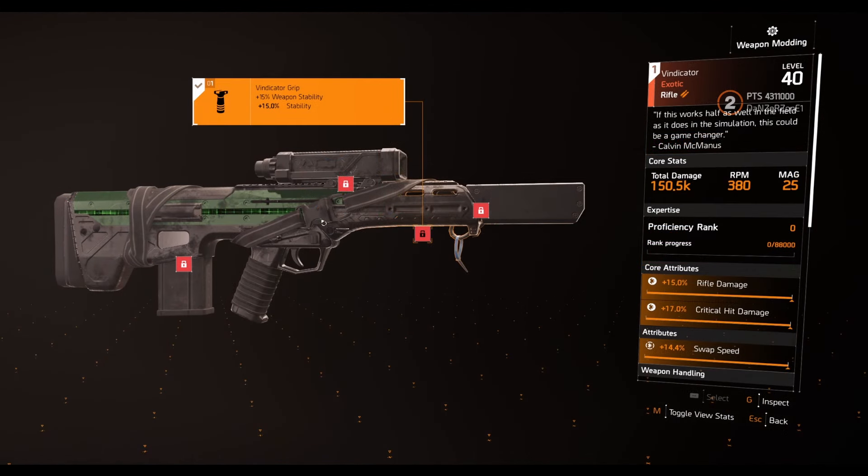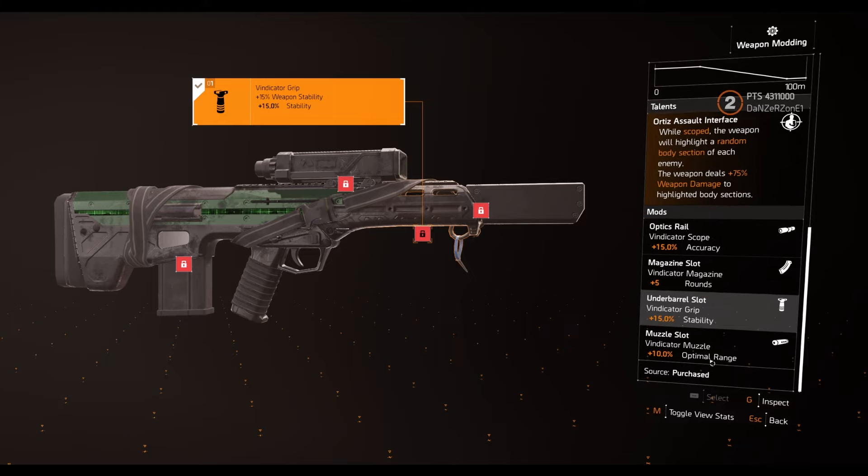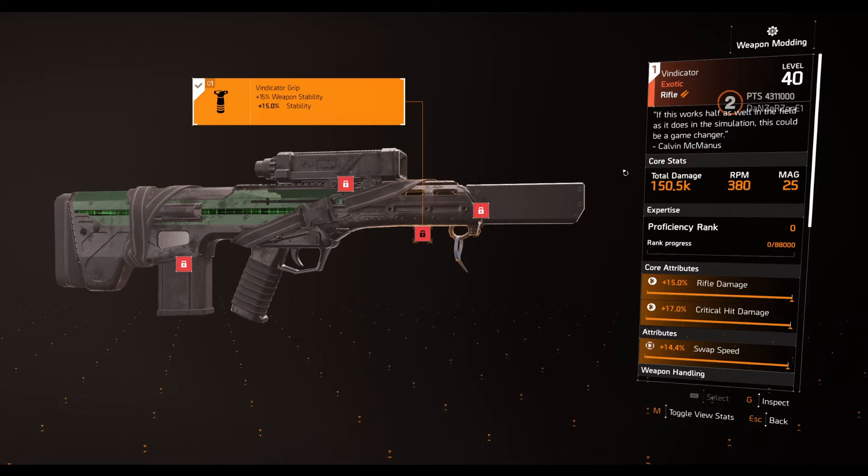The next exotic is a new exotic rifle called Vindicta - a semi-automatic rifle with 380 RPM and a 25-round mag. The talent is called Assault Interface: while scoped, the weapon highlights a random body section of each enemy and deals 75% extra weapon damage to that highlighted body section. It kind of reminds me of Achilles Pulse. It won't buff anyone else's damage - just this weapon. The mods have accuracy, stability, optimal range, and five extra rounds, but no crits, so building with this will be a little tough.